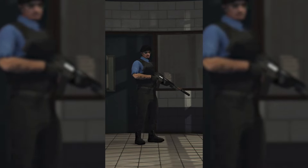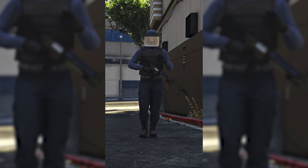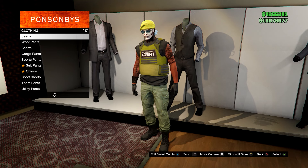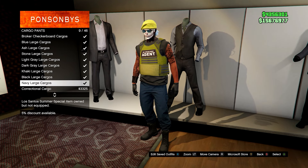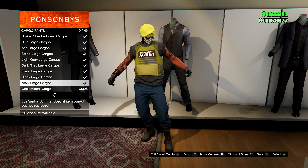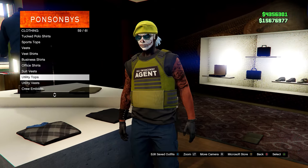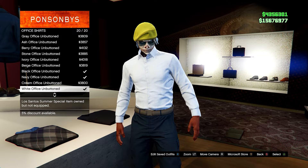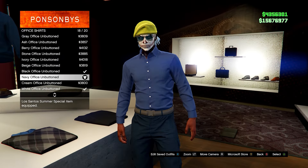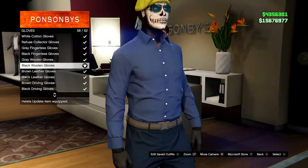The first outfit is going to be a navy and black outfit with the riot helmet. It's a pretty clean and simple outfit to make. First, go to pants and equip any of those just for the shoes, then go to cargo pants and go for the navy large cargoes. The shoes aren't the exact same as in the TikTok but these are pretty close. From here, go to tops, head down to office shirts, and go for the navy office unbuttoned. Then head over to the accessories menu and go down to gloves, then equip the black woolen gloves.